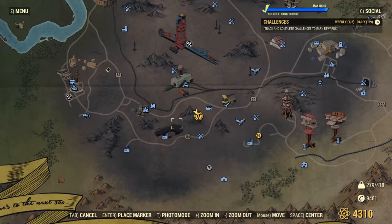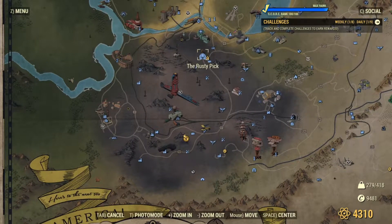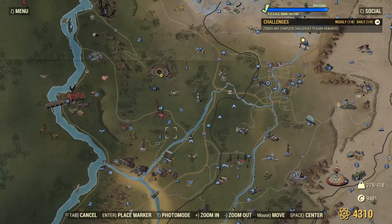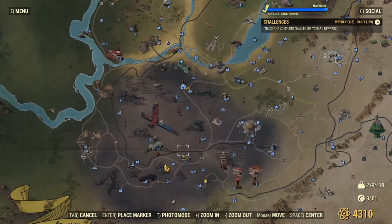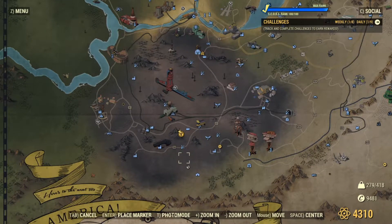Hey it's Ork here and welcome back to another camp tour. Today we are located in the Ash Heap — it's my first time ever building here. We're located right here just south of Mount Blair. Got the Rusty Pick right here and Vault 76 is all the way up here. Got a little nostalgic about the Red Rocket with the deep junk walls being added. If you like what you see, hit that subscribe button and let's get started.